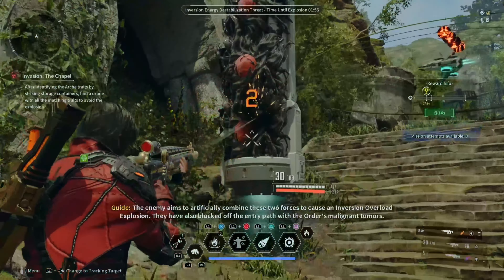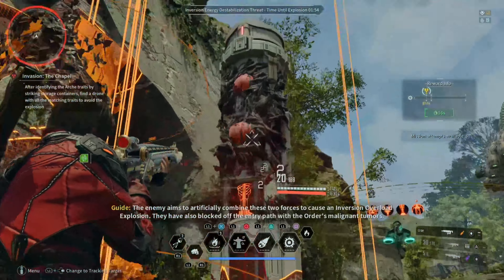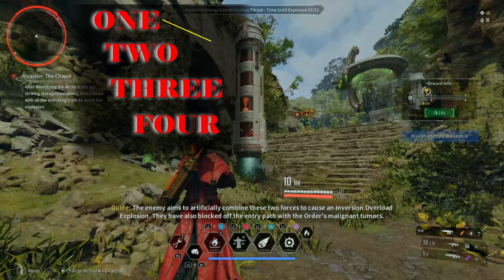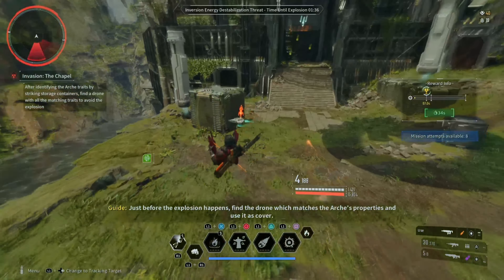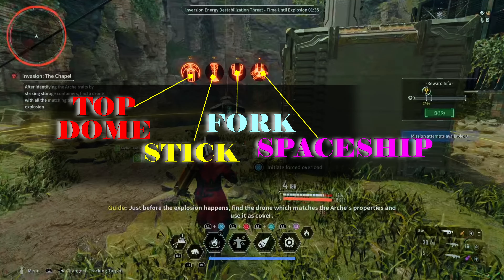You only get a certain amount of time to do this mission, so maximizing your time is important. Pay attention to these silver totems — they go one, two, three, four from top to bottom. You're also going to see drones floating around that have symbols on them, and above those symbols there are dots. The drones roaming around — there are usually three — and they have different symbols.